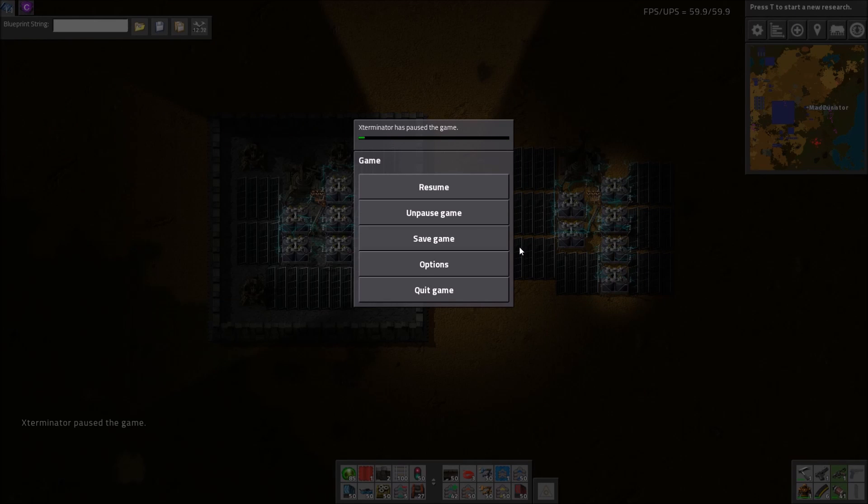Hey guys, and welcome to another Factorio workshop video. As always, I am here with Madzuri. Greetings! We have the game paused here just so we can show something that's happening at nighttime. We're going to be going over some radar outposts submitted by Patig P. — I believe that's how you pronounce your name. So yeah, we will go back in here.